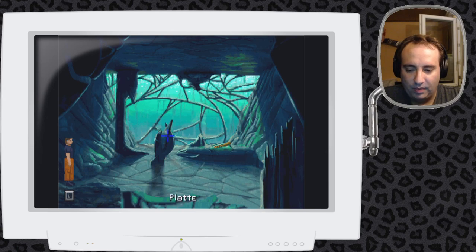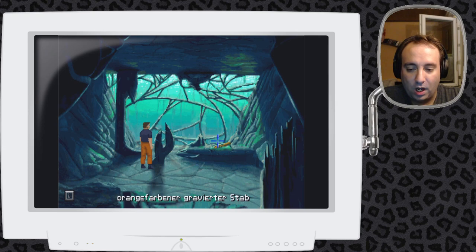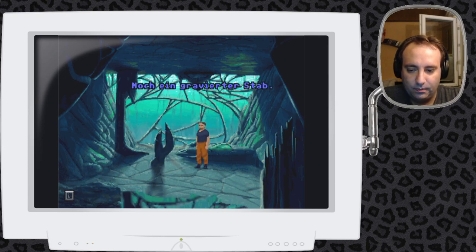Hier haben wir zum einen eine weitere Platte – eine von denen, die wir im Nexus einsetzen können. Und noch einen gravierten Stab, also noch eine Türkombination. Noch ein gravierter Stab. Der ist orange, wobei für mich das eher schon fast rötlich ist. Und dann können wir uns hier das Wasser angucken.